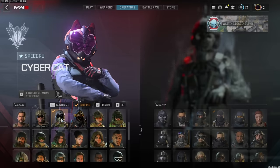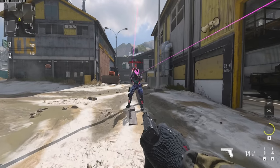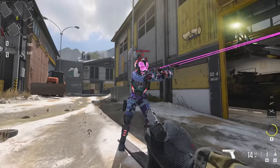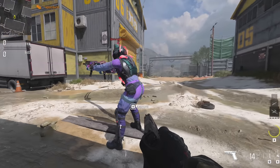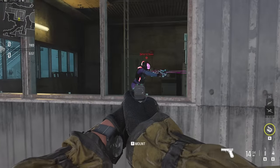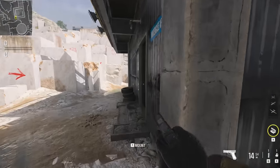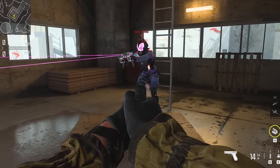The Cybercat skin is for Jet and she's on the Spec Crew team. Those lasers are pretty noticeable. In a light environment you can still see the light-up parts on the visor, the cat ears, and the light-up parts on the bottom. There are light-up tubes on the back. In a darker environment the skin is going to give away your position a little bit because of the light-up bits, but it's not as bad as some other operator skins.